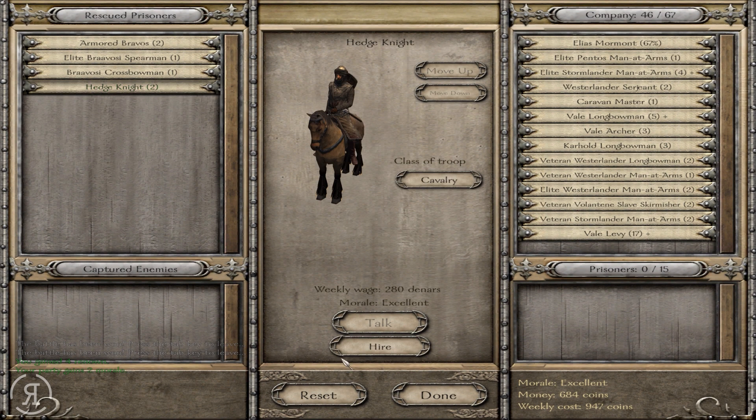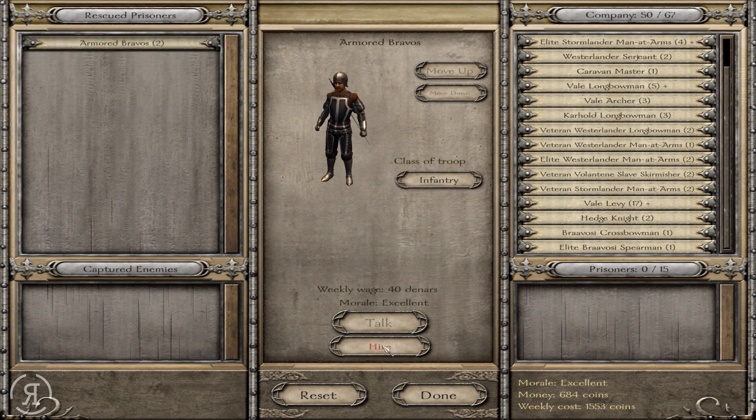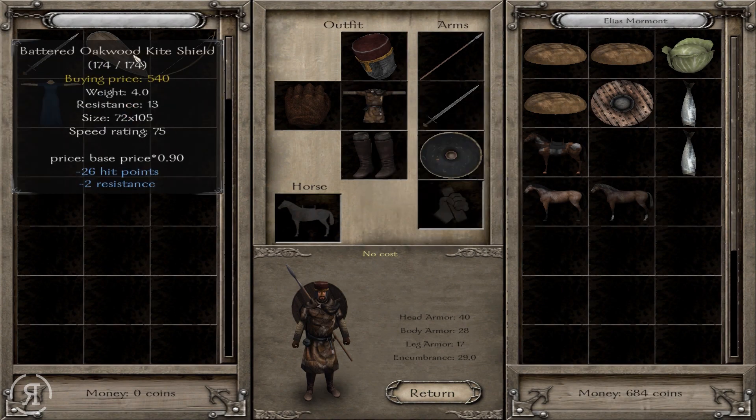On the flip side, we do now gain these hedge knights. Hedge knights are amazing, but as you can see by the weekly wage, they are kind of a bit too amazing, I think. But other than that, we are gaining some really, really nice units, and on top of that we have a little bit of experience for our Veil units as well.